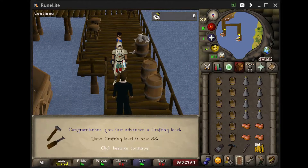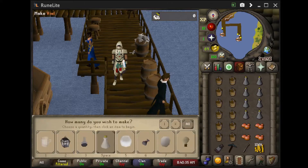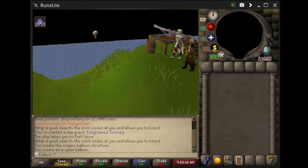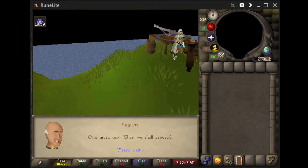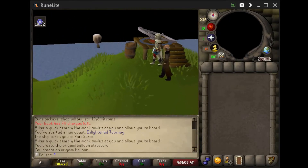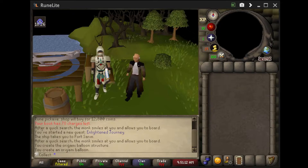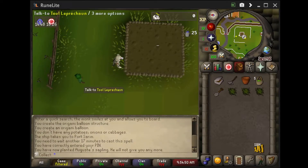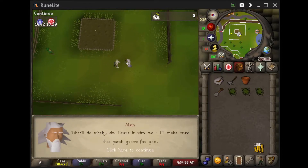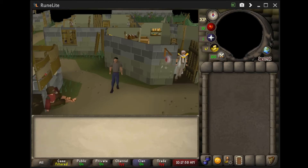Here is 38 crafting - we needed 32 to unlock the ability to start Enlightened Journey, but 38 so we can use it later. Here we are starting Enlightened Journey. Enjoy a couple of cutscenes. Here we are planting the willow that will be protected, that we need to get the branches from. Just a note that you do have to wait for it to be fully grown, check the health, and then wait 30 minutes for your first ability to prune.